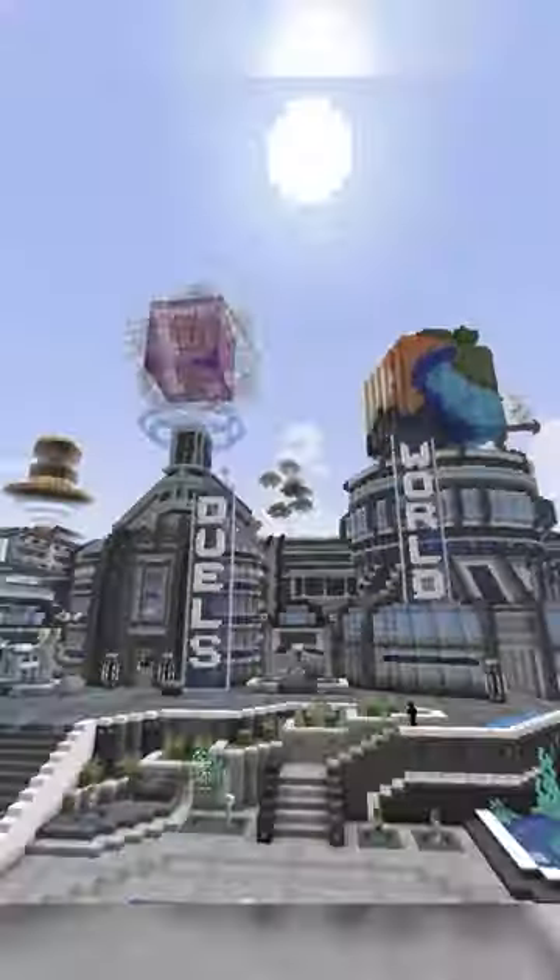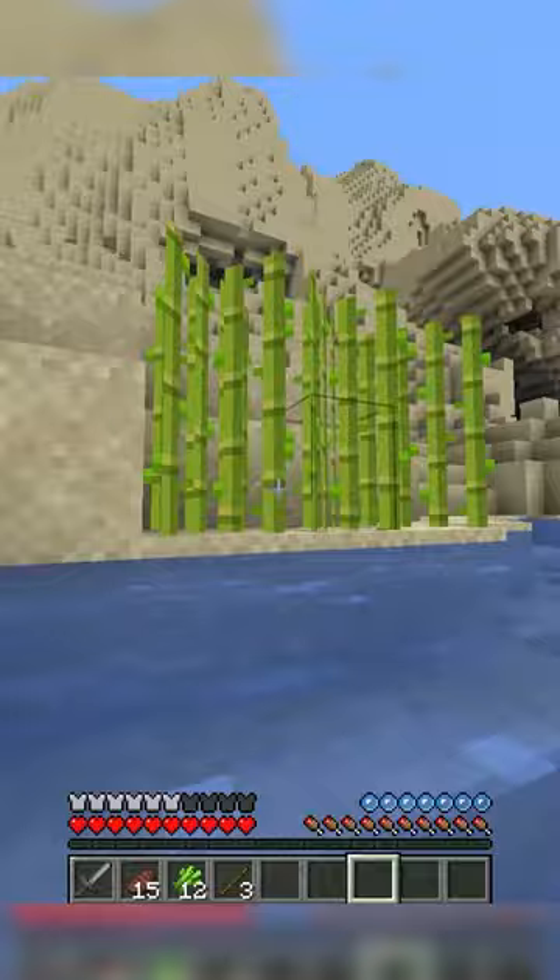Here are some of the best farms to build on Donut S&P. Number 1, the Sugar Cane Farm. A good basic farm to get you started making some basic money on the server.